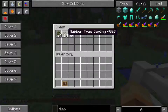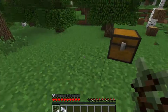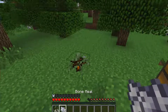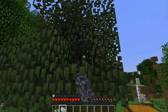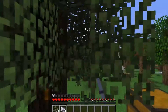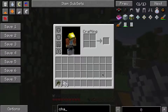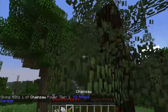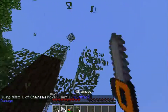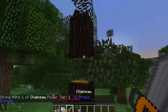Now let's do rubber tree saplings. We all know about rubber trees — they're pretty cool. So let's grow one. You can get rid of the leaves normally, but you can use a chainsaw and go much faster. It also drops leaf blocks. Just chopping down the wood.